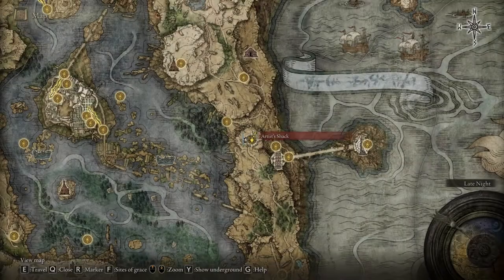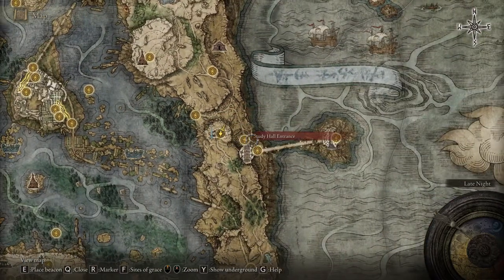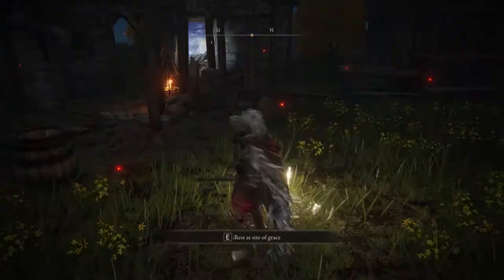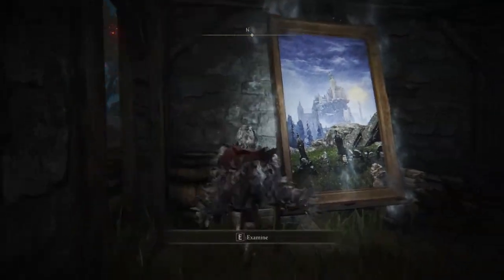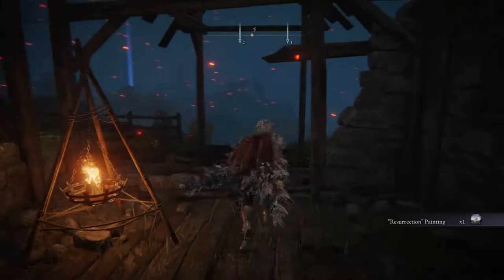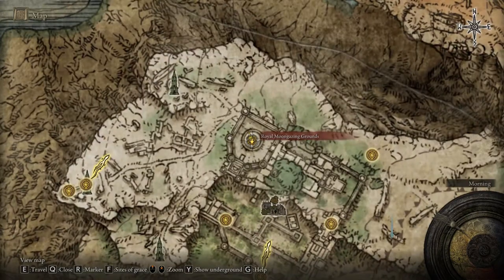Right over here you will have another Grace — the Artist's Shack. I just showed you some Grace points that you can take. Just start the quest, go click on the painting, and after you click on it you're gonna start the Resurrection painting quest. After you find the artist, you're gonna get the Larva Tier as a reward.